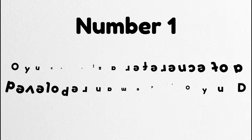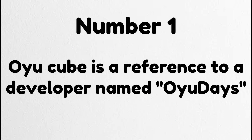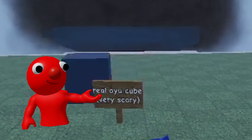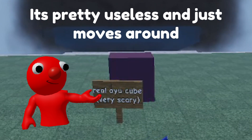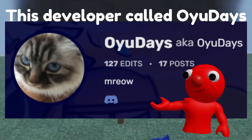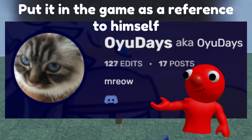Number 1. The Oyu Cube is a reference to a developer named Oyu Days. This cube is called the Oyu Cube — it's pretty useless and just moves around. But its name is actually a reference: the developer called Oyu Days put it in the game as a reference to himself.